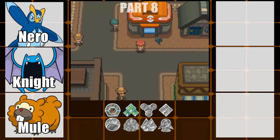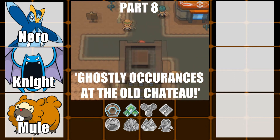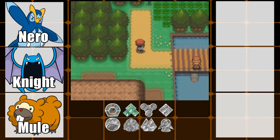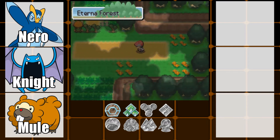Hello everybody, this is ByTheThing and welcome back to Pokemon Platinum. In the last episode we made it to Eterna City and we defeated the Eterna Gym and Gardenia. So in today's episode we're not actually going to be doing the Galactic Eterna building just yet — we're actually going to head over to the Old Chateau.